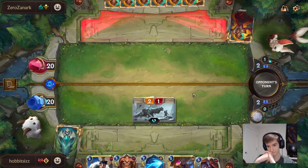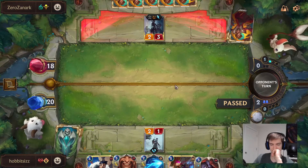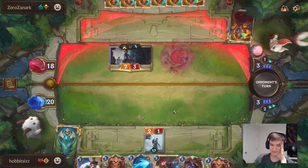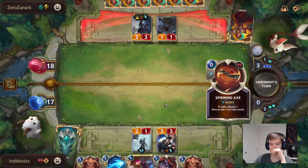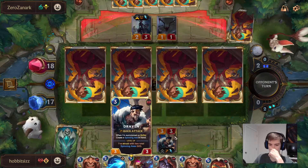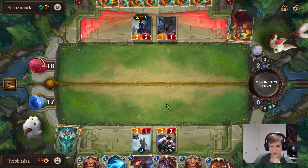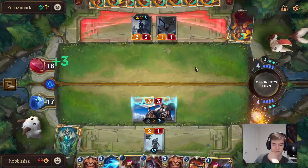They don't have any units right now — they got Nelyse, that's fine. We got a decent amount of mana and two Whirling Deaths, which I do like to see. We're going to summon Draven — got our Vi to four. We could potentially even just discard one Vi since we don't really need two of them.